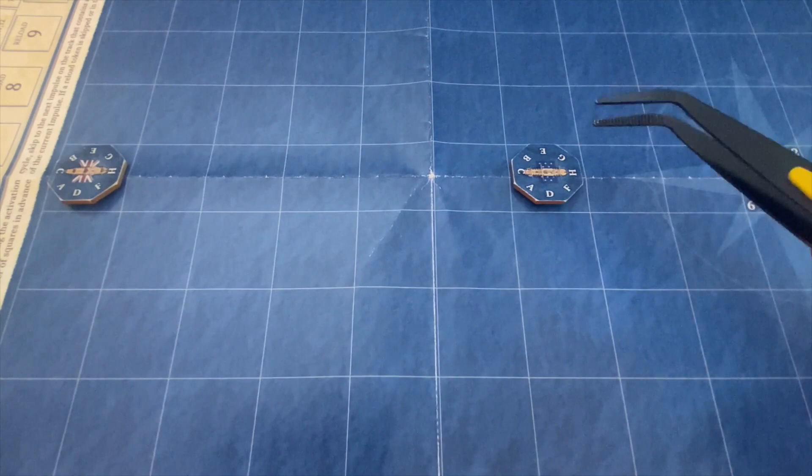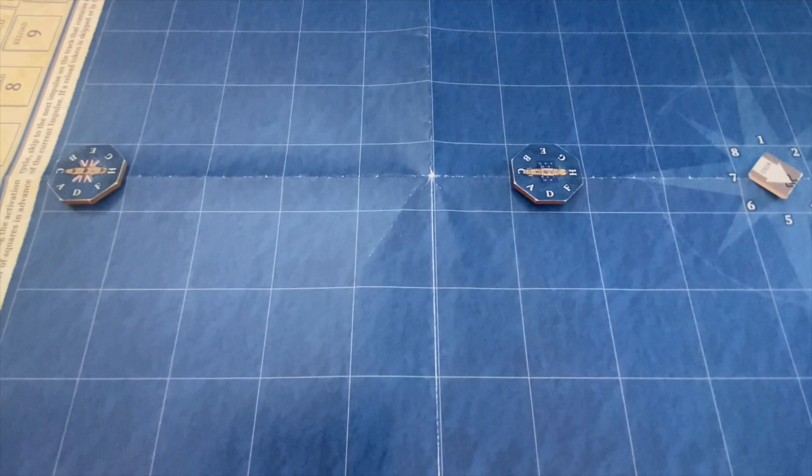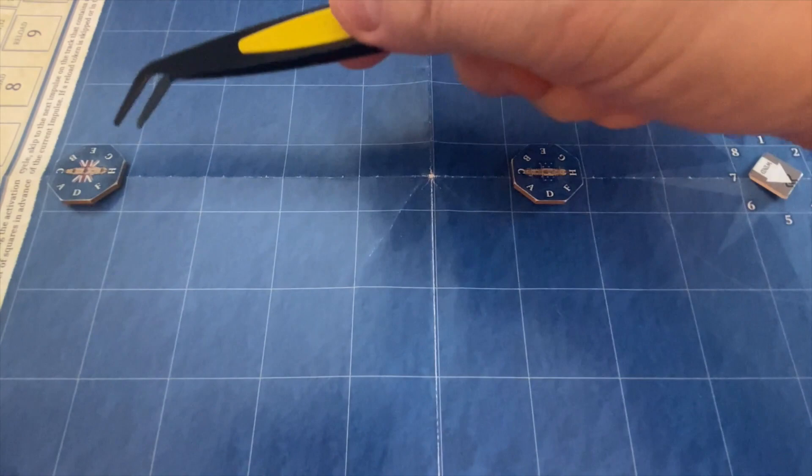In the real battle the President struck its colors after fighting more than one ship. In our game, we're just seeing this one-versus-one engagement — the Endymion versus the President — to see which ship will strike its colors first.